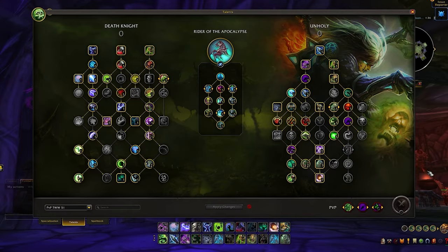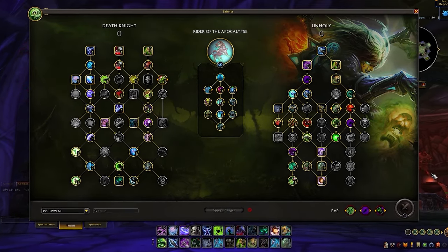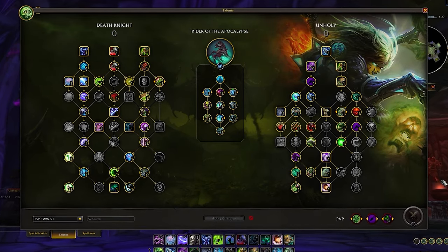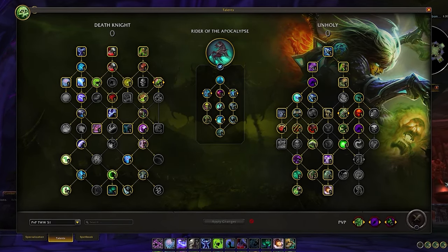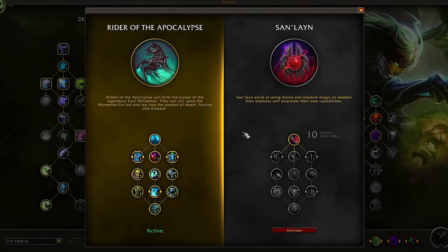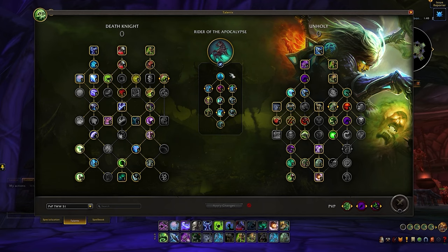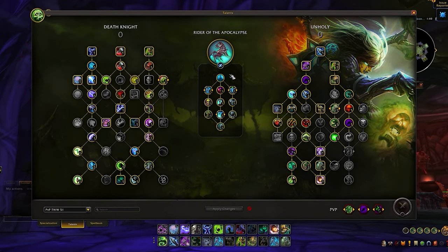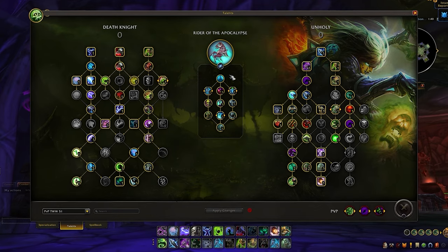While our Death Knight and Unholy talent trees have been completely revamped, changing up node positioning and talent point allocation, the main focal point of the War Within is from the introduction of Hero Talents, with every class having two hero talent trees to choose from. For Unholy Death Knights, this is Rider of the Apocalypse and San'layn. Rider of the Apocalypse will be your default hero talent tree, strengthening your direct burst while enhancing uptime and mobility on selected targets.